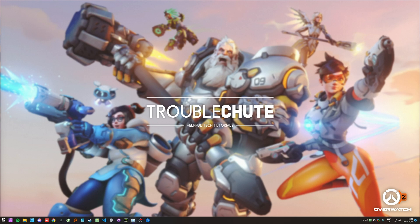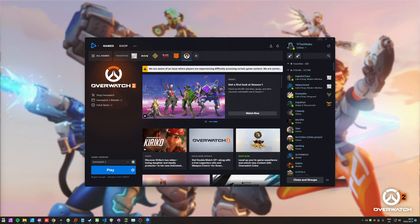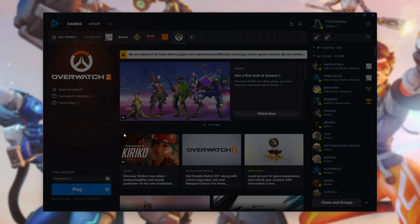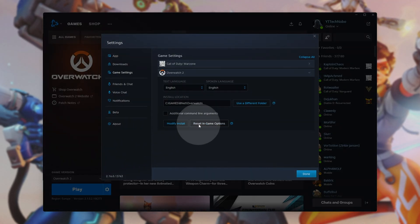If you know that this issue came from changing your graphics settings in-game, the simplest thing to do is open up the Battle.net launcher again, head across to Overwatch 2, then click the cogwheel next to Play once more, and this time choose Game Settings. Inside of here, you'll see Reset In-Game Options. Click this and it'll reset all of your settings in-game, including keybinds, graphics settings, etc. Your progress will all still be there, don't worry. The next time you fire up the game, it'll detect what PC you have and try to optimize the game settings as best it can, but it's always good to go through and do an optimization pass after that.